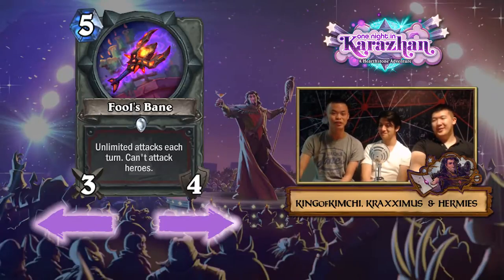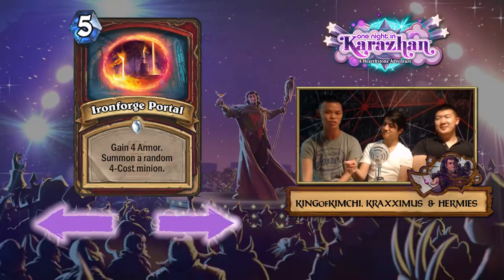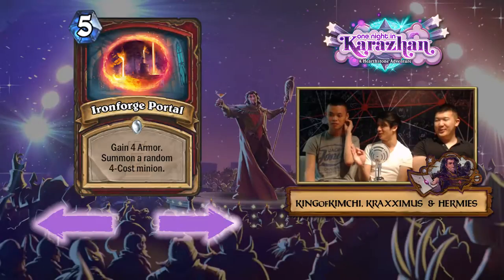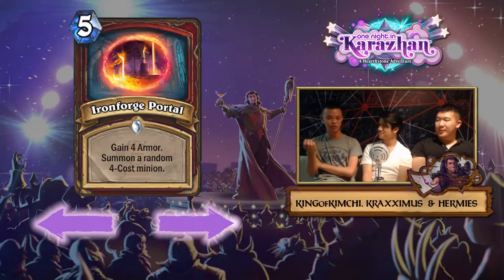The next card we're talking about is the last portal: Ironforge Portal. It's a five-mana spell — gain four armor and summon a random four-cost minion. This resembles Shield Maiden in a lot of ways. Is this better than Shield Maiden? The better question is is this better than Moonglade Portal? Gaining four armor versus Moonglade Portal's restore six health — if you could restore health to minions in a deck running Ancient of War, Violet Teacher, or Emperor Thaurissan, the six health is arguably more versatile.